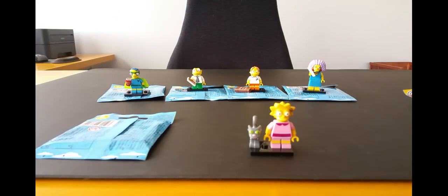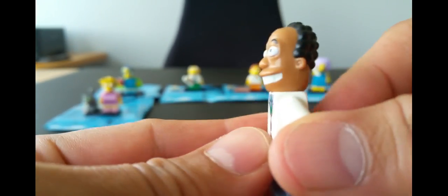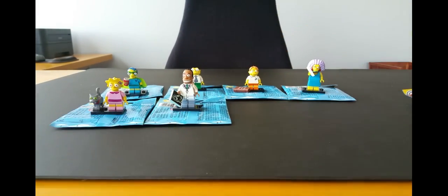Next one up — this bump code. This is actually Dr. Hibbert — I thought I didn't get him, so I was wrong. He's African-American so he doesn't have yellow skin like the other Simpsons characters. He's got his stethoscope and an X-ray of Homer's head, which is hilarious. Homer has a kind of similar style head and also has an accessory like that, so it makes the feel method tricky. I'll show Homer later if I got him.